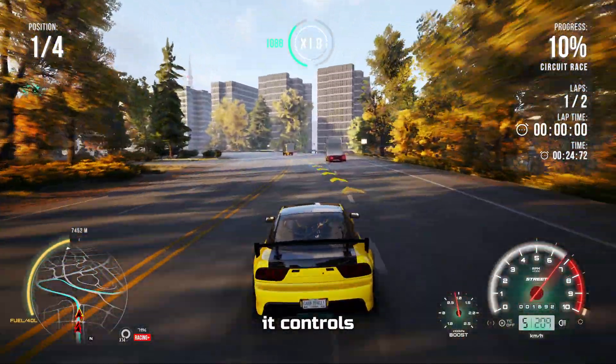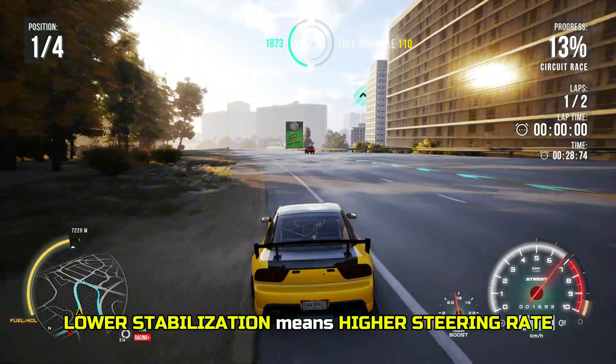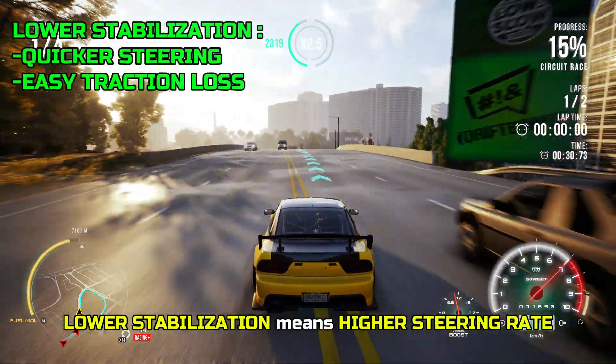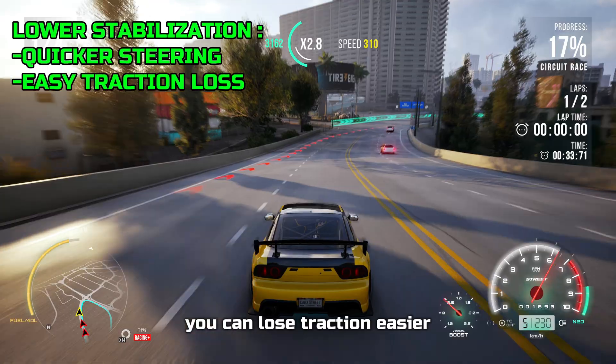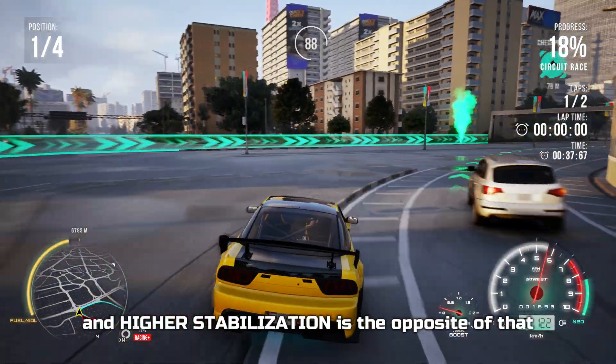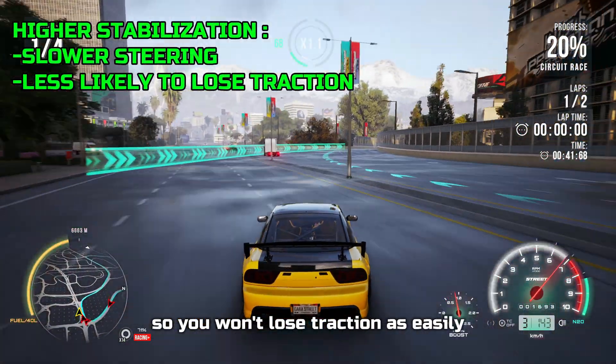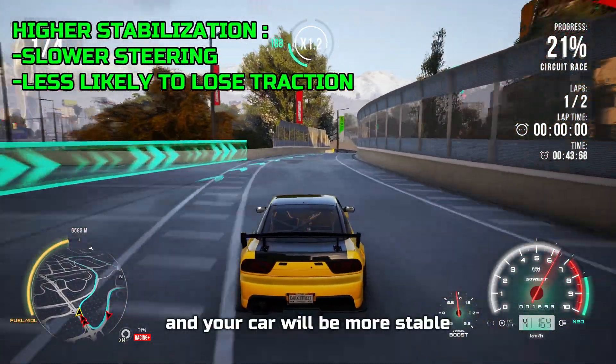What I mean by steering rate is how quickly the front wheels turn on an input. Lower stabilization means higher steering rate, which means you can lose traction easier due to the quicker steering. Higher stabilization is the opposite — you'll have slower steering, so you won't lose traction as easily.